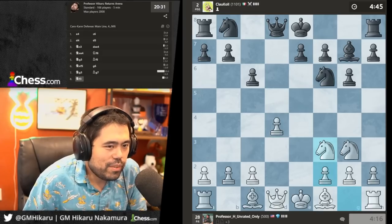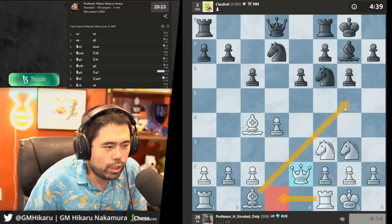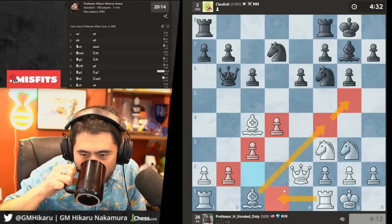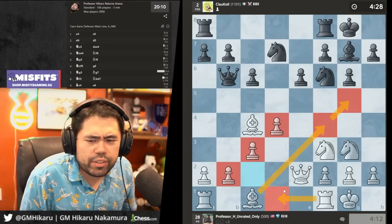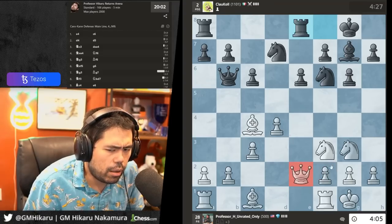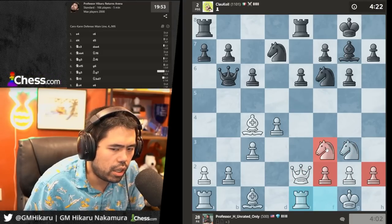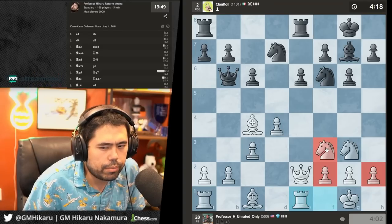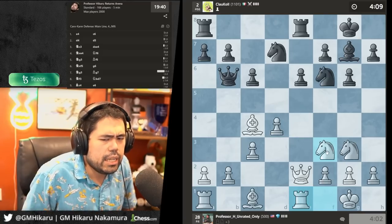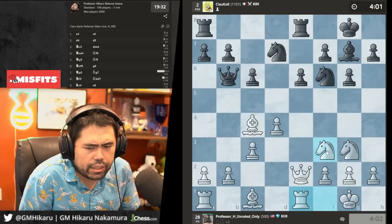Let's go knight f3, develop the bishop, and castle my king out of the center. Play queen e2, rook d1, bishop g5 — simple play. Maybe c3 to connect the chain, then bring the bishop and rook into the game. For free chess resources: on chess.com a lot of resources even without full access are good enough. John Bartholomew's videos are very good for beginners. There are probably free Chessable courses as well. Lichess also exists.